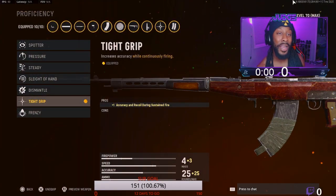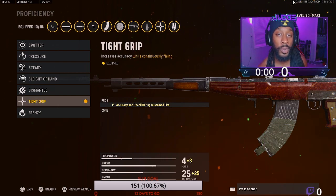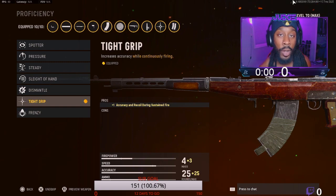For the proficiency, we got tight grip on there. Frenzy was on first — frenzy helps with health as you kill people — but I put tight grip on because after the nerf, Automatons have been bouncy.